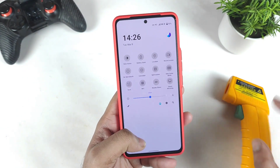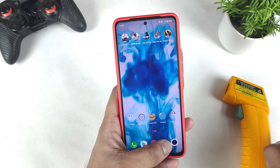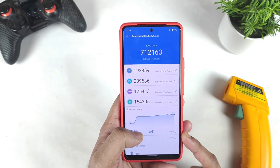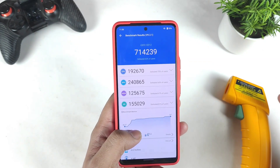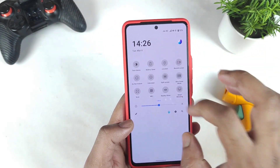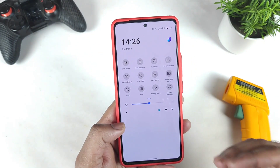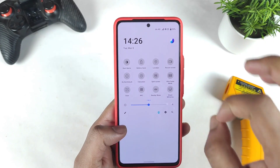Just a couple of days back I did receive the latest February security patch update, and after that I did a couple of tests on this iQOO 7 device regarding benchmarks — one without using any kind of monster mode, and two with using monster mode. Today I am going to use the ultra game mode to see what changes happen to the AnTuTu scores in terms of performance.